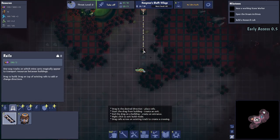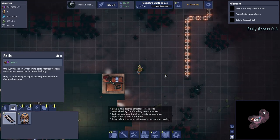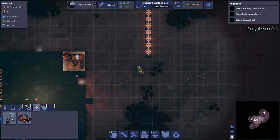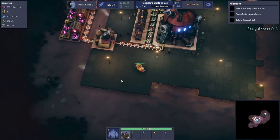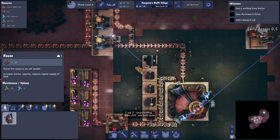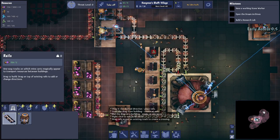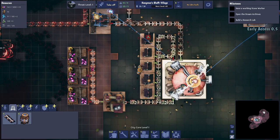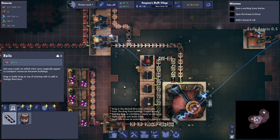I'll run the belts all the way back to the city. Stone production requires planks. We need a Tesla tower down — we might want one on each corner actually. Food is okay but we probably want more houses. Let's squeeze another one in there, change the belt loop around so food feeds into the new house too.